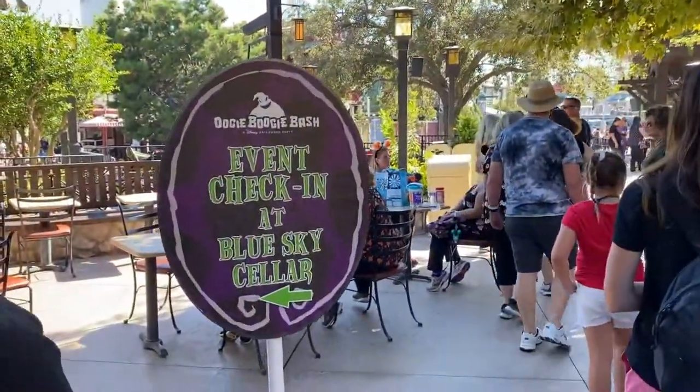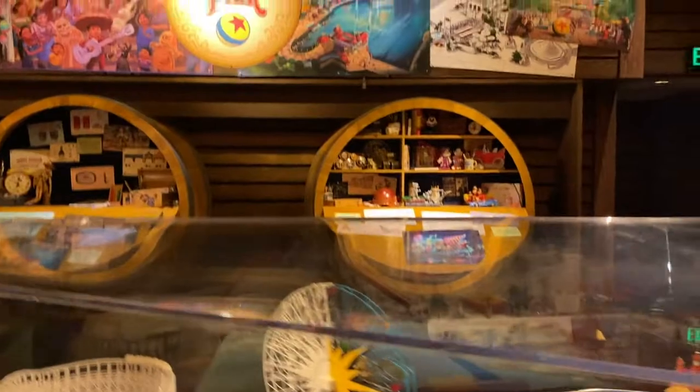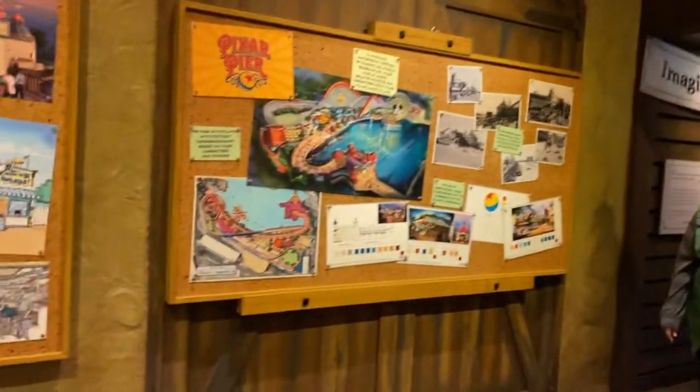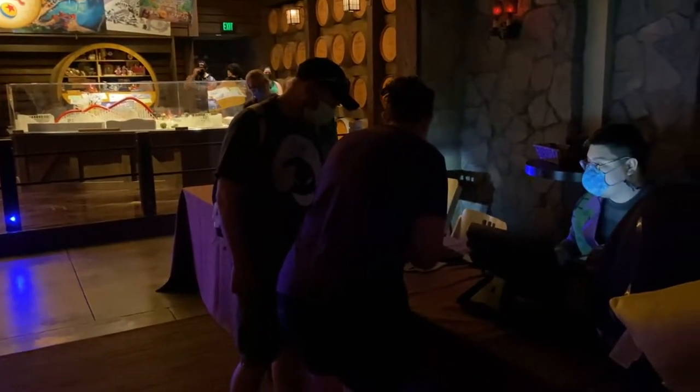Here's the sign — event check-in at Blue Sky Cellar. Now we've only been here twice: the first Oogie Boogie Bash in 2019 and the second one. Right here is where you check in with your cell phone — they'll scan it — and in the back you get your wristbands.